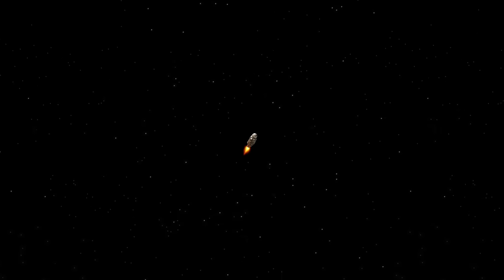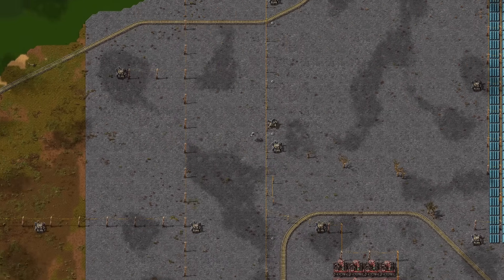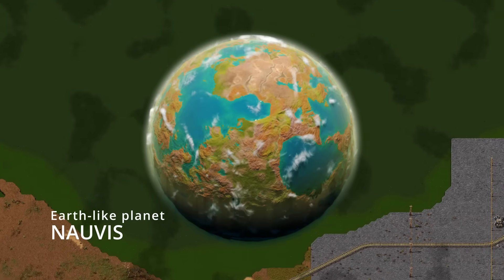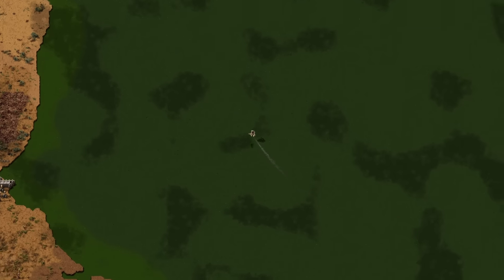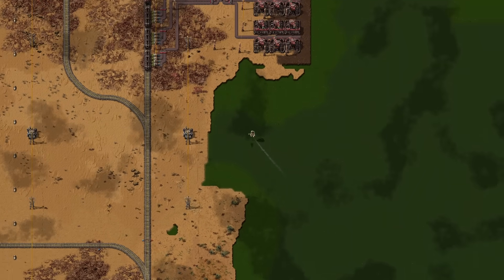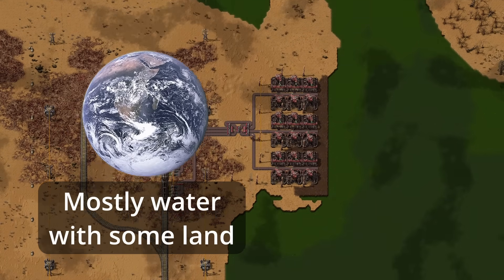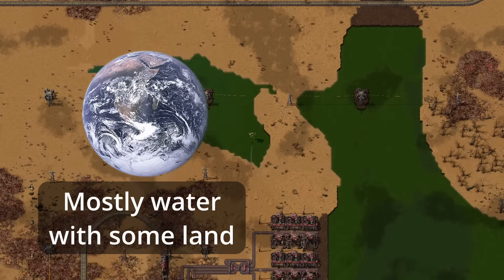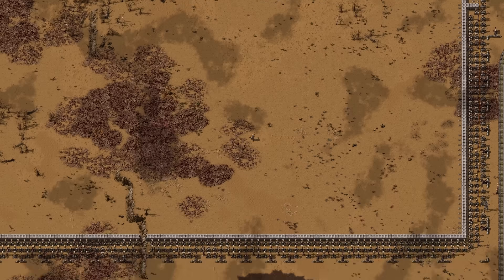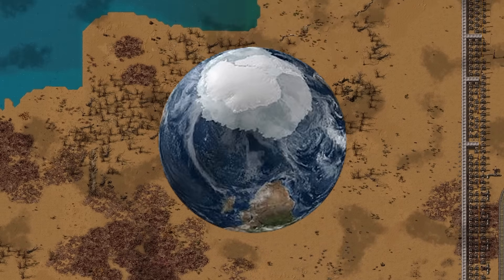So first up, are the planets realistic? Sure, why not? For a baseline reference we have the starting planet, Nauvis, which we will take as just being a completely Earth-like planet. That said, it does differ from the Earth in two noticeable ways. One, the Earth is mostly water with some land in terms of its surface composition, but Nauvis is mostly land with some water. And number two, there don't appear to be any polar ice caps.